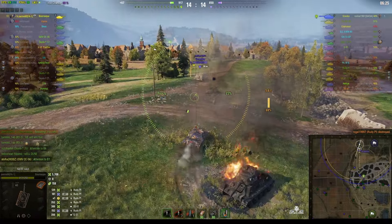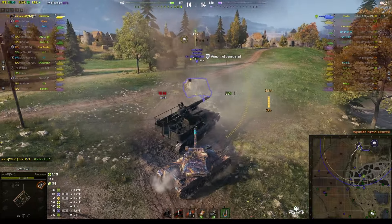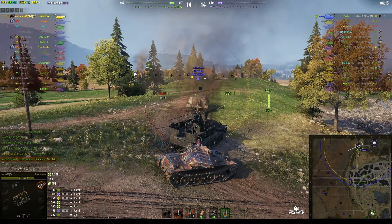He gets that one in but is now in reload. The Rudy is still coming — he doesn't want to take a hit but has plenty of hit points spare, so he's toying with the Rudy waiting for the reload. Then he finishes the Rudy off. With another enemy coming — a Govjica — he decides to use the wrecks for cover. He fires one shell but it hits the lower plate and doesn't penetrate.